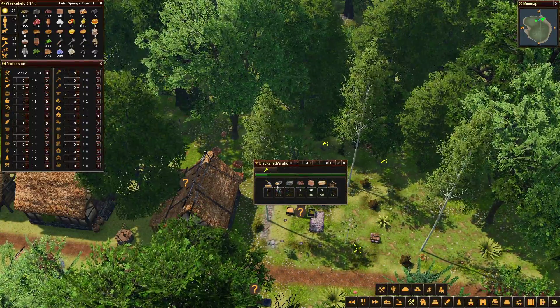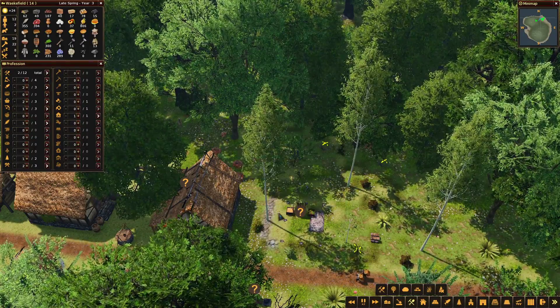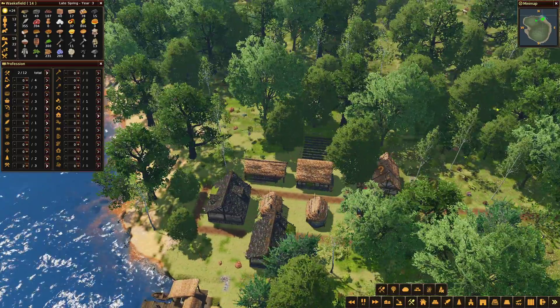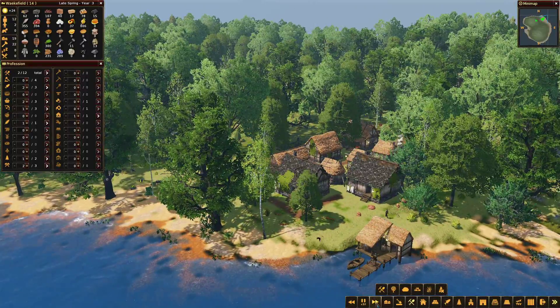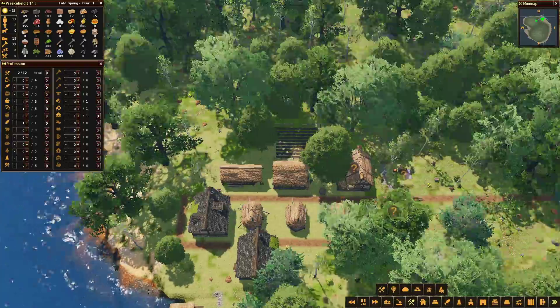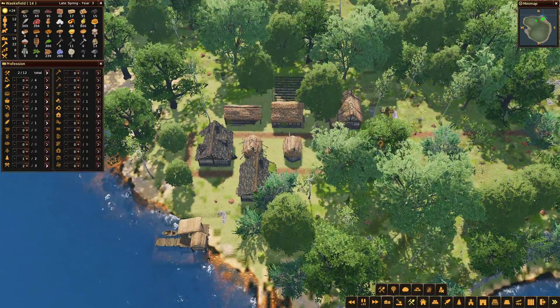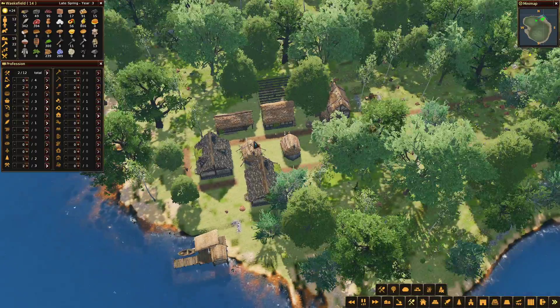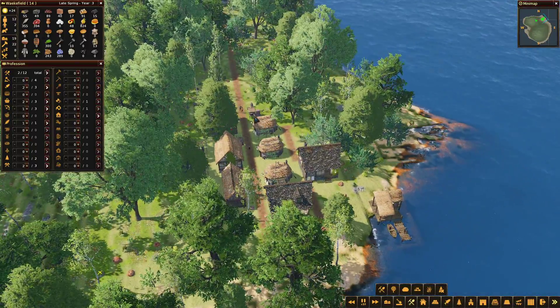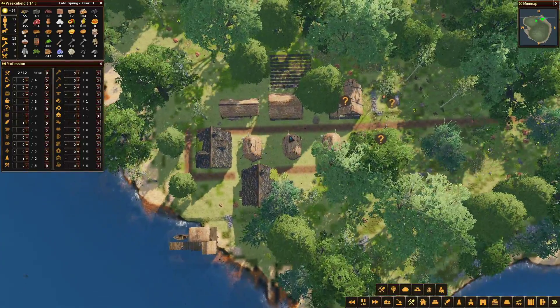So what have we got at our blacksmith? We've got all the logs we need, some ore being carried over, all the clay that we need. We're still a bit short on the stone - that'll take quite some gathering, I think. So we'll go on full speed. We're slowly accumulating the charcoal - it occurs to me that might need to be a permanent position.